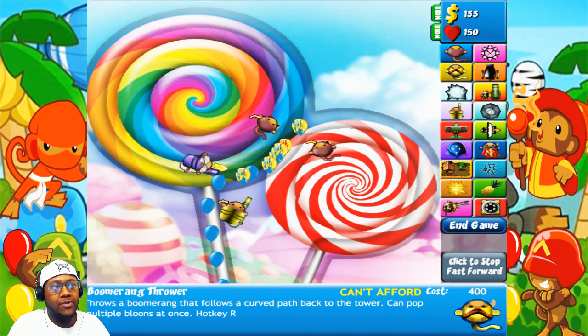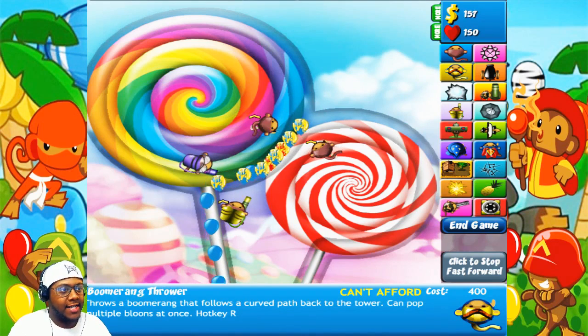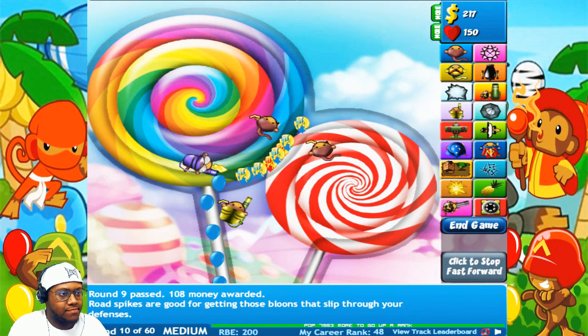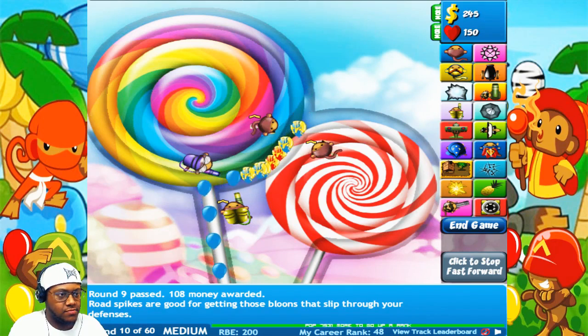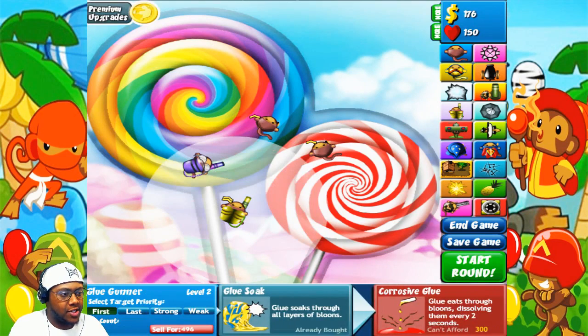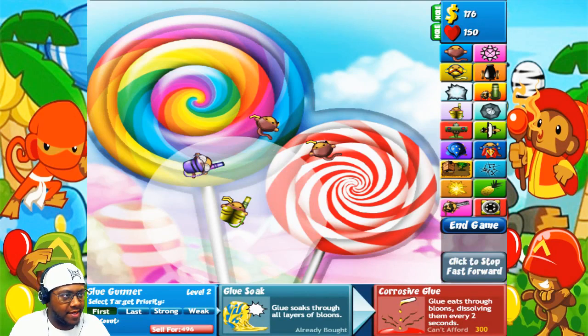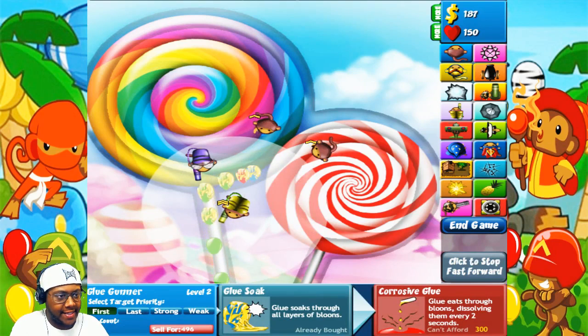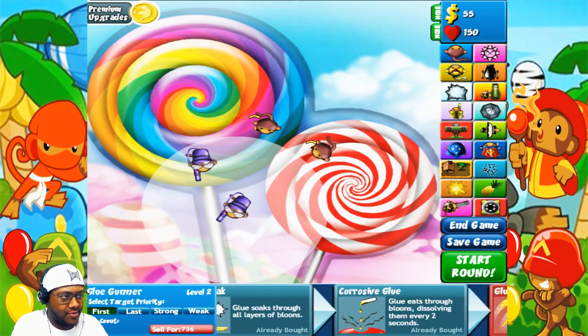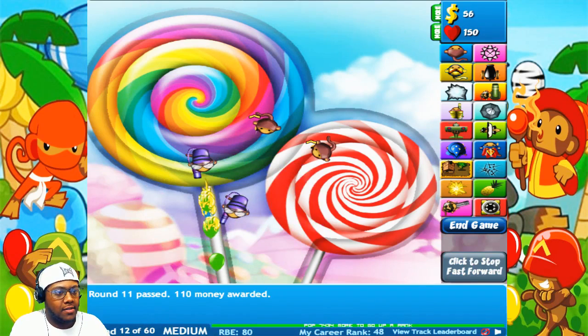After we get our three glue monkeys, we're gonna get the ice tower and boomerang monkeys. These two combo together perfectly, so we definitely want to get these two together and I'll show you why when we get there. The reason we're getting three glue monkeys is because one monkey can't handle so many balloons coming in — it's not gonna be able to glue them all. Late game we're gonna upgrade them to their last one because that spits glue on the ground and covers up to 20 balloons.